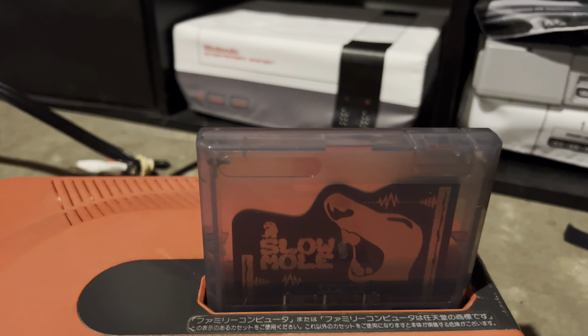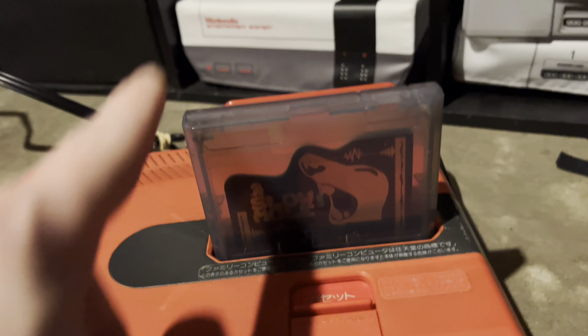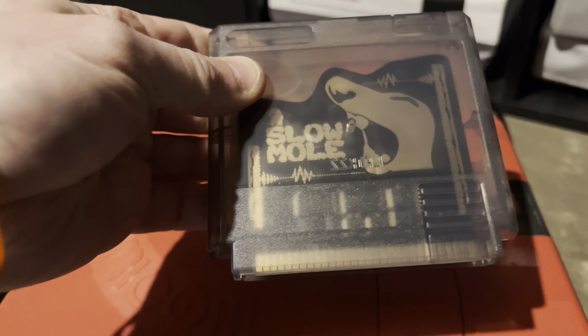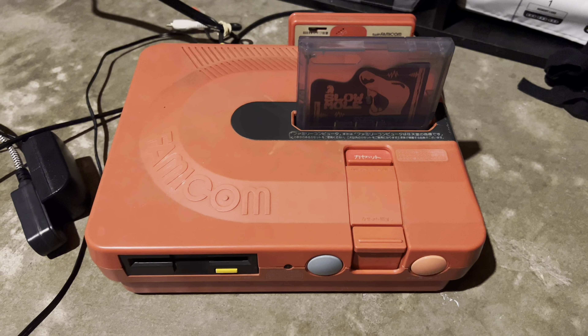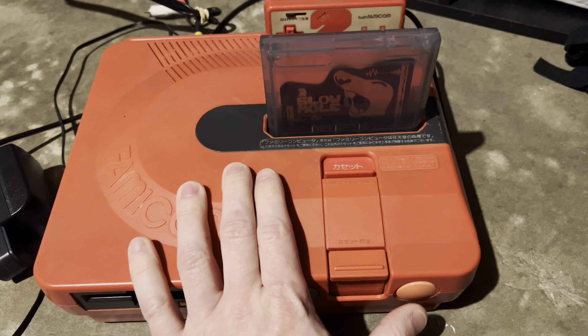We got a cartridge of Slow Mole, which is a homebrew cartridge. I have it inside one of Krix's Famicom shells — I think it looks great in this smoke gray one. The creator of this cartridge said he's not seen it in a Famicom Twin, so we're going to turn it on.